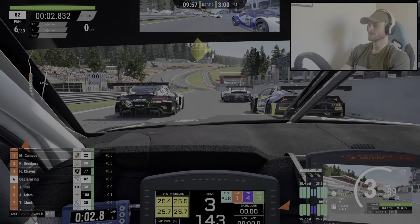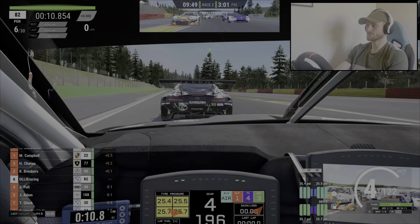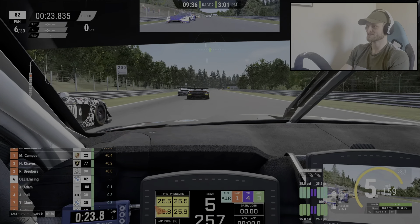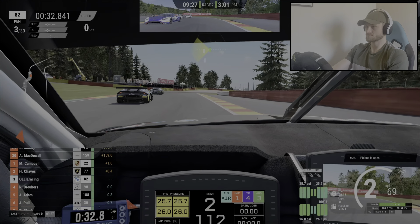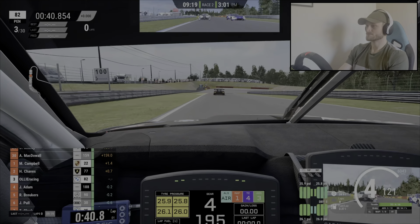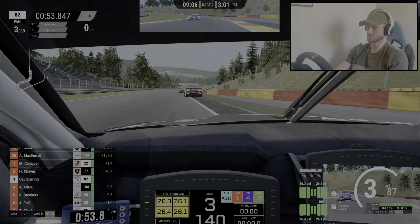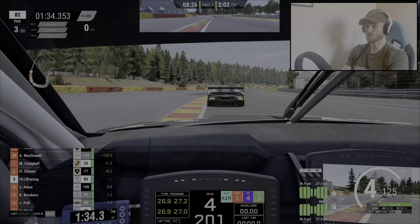Green light, give it up again. I'm supposed to be stuck. Car on the left — clear on the left. I've already got a run through Eau Rouge. Clear on the left — it's a much better start than our last race. Up to third. Right, let's see if I can pass these cars a bit quicker now. We're much faster through there.